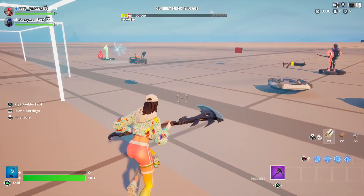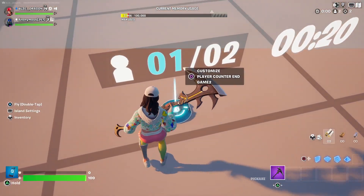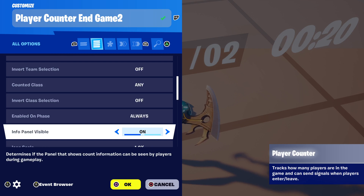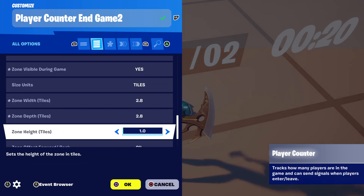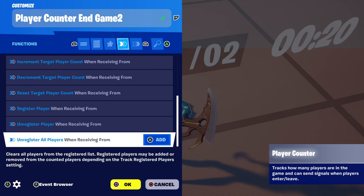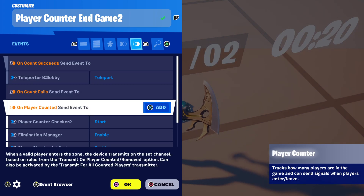The activating team will be the team that's the last one in the zone. For the teleport version, you're going to need a player counter with quite the same settings, except it's connected to a teleporter instead of an in-game device. We're going to compare players to target again against the timer assigned to this player counter. When the count succeeds we're going to teleport them back to the lobby teleporter, and when the player is counted we're going to start the timer.